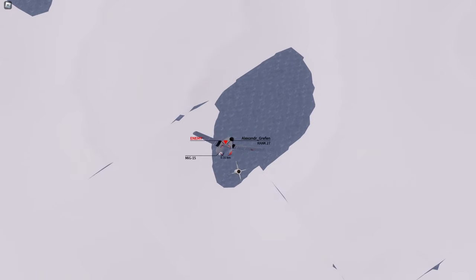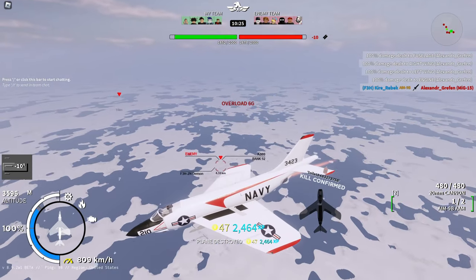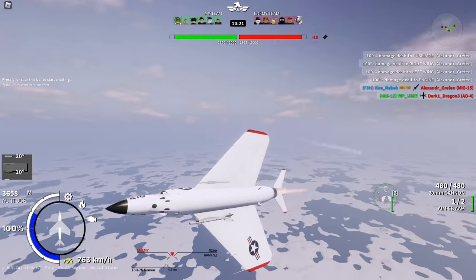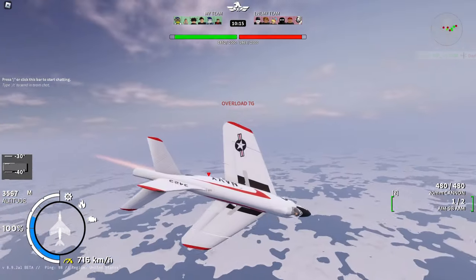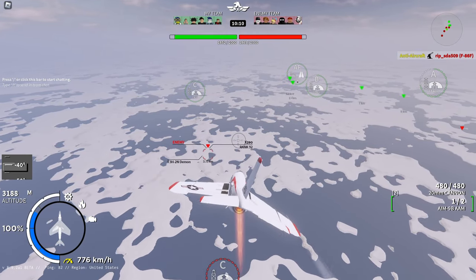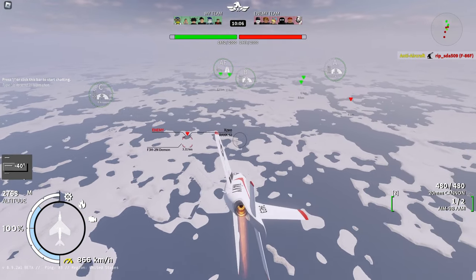A good thing about the F3H is that it has missiles, which can be used when the enemy is diving after stalling. And because the enemy will be slow, they won't be able to dodge the missile. Now for the important part: do not try to energy trap MiG-19s or F104s — they will be able to easily catch you, and since they have missiles and you'll be slow, you won't make it alive out of the situation.